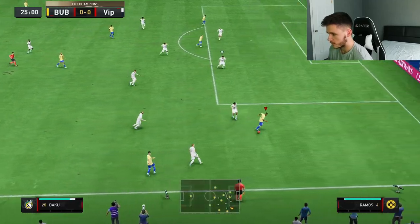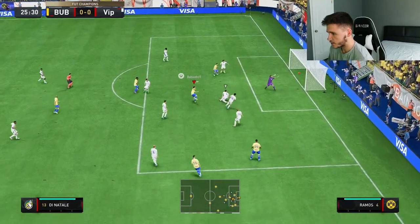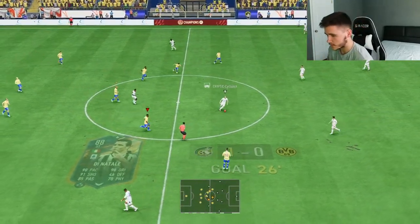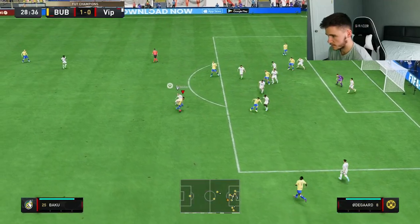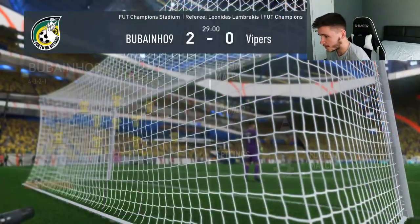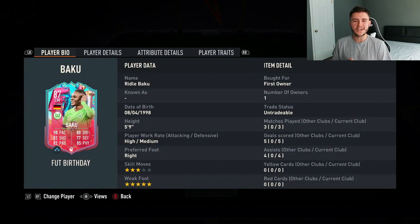Baku with an advanced run — nice, great touch, plays it across. Dinatale heel-to-heel and finds the back of the net — a fantastic goal. The run Baku made to the right wing position was really nice. Baku is on the edge of the box again, we play to him — still with it. I'm telling you guys, it's a clinical card. And what a finish — we end up getting the rage quit.